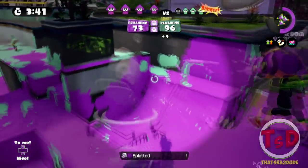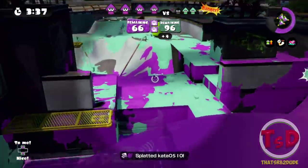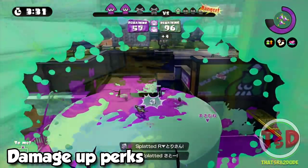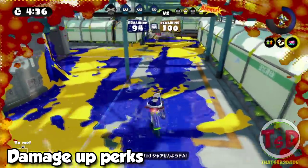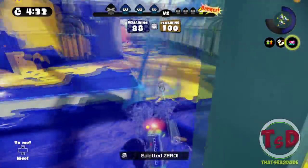A really interesting thing that can help a Splat Charger is having one or two damage up perks. This will allow you to not have to fully charge every single shot, and damage up perks will allow you to take out mid-range enemies in a pinch. However, do not rely on damage up perks all the time, as some people do run defense up perks which counters this.